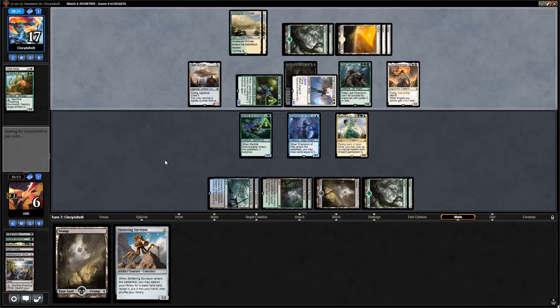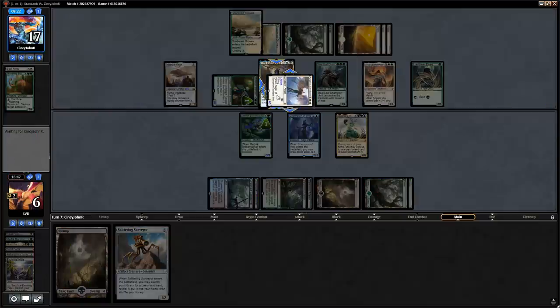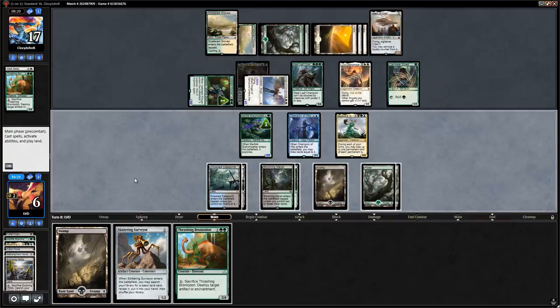Lyra Dawnbringer as another powerful flyer from the opponent. Even if we gain three from the Harvester we'd have to block Angel of Sanctions — which Lyra pumps since it's an Angel — and our opponent is now dealing nine damage with the other two flyers. We can't afford to block Lyra due to first strike, so we block a four-power creature and still take nine, going up to nine thanks to lifelink. We topdeck Thrashing Brontodon — we can blow up the Heart of Kiran and still play the Harvester from the graveyard.